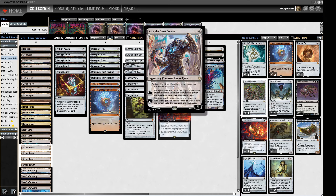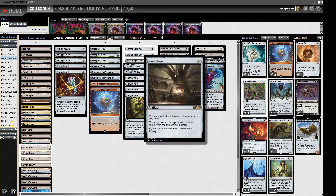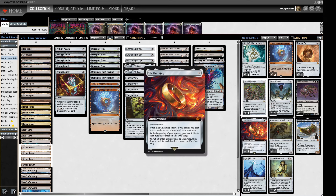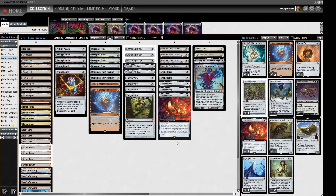We've got Karn the Great Creator as one of our main win condition engines — we can go and find a bunch of stuff from our sideboard. We've got a couple of Mystic Forge so we can play pretty much all the stuff in our deck. We're not going to be spamming loads of opponents, but we have lots of mana and this helps. And we have three copies of the One Ring because if you're playing colorless mana, this is the best colorless card, basically. It's incredible and it's going to be drawing us everything we need.